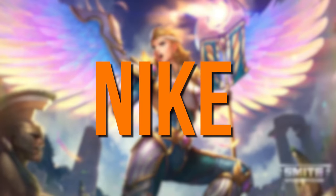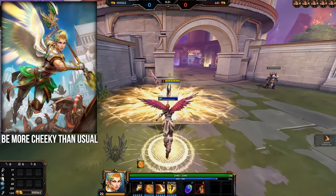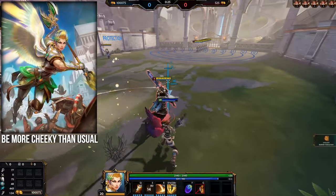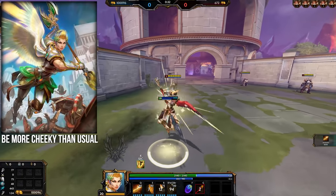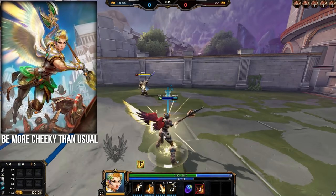Nike — don't be afraid to get overly aggressive. She has insane poke with the 1, a great engage with the leap, 2 great safety abilities with the 2's barrier that blocks all ranged basic attacks, and of course the massive HP shield and slow on the ultimate. Nike can get away with dives even under towers where other warriors simply would die, but with Nike that hubris is rewarded more often than not.